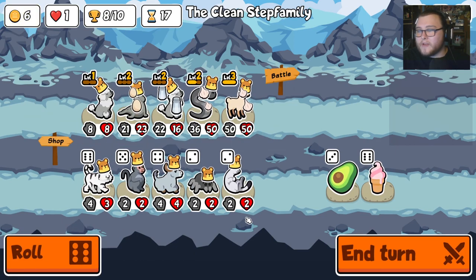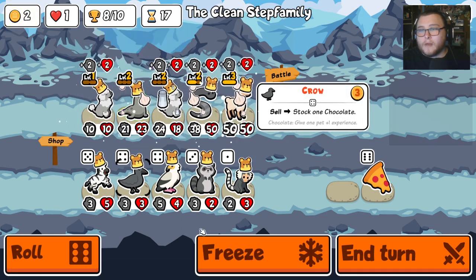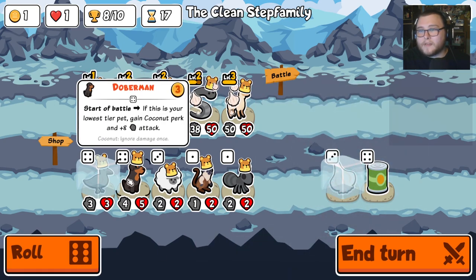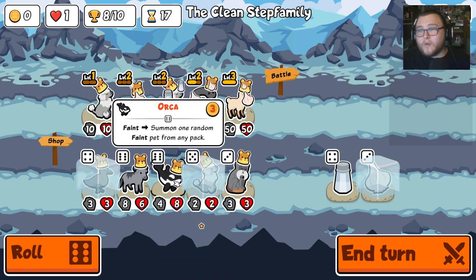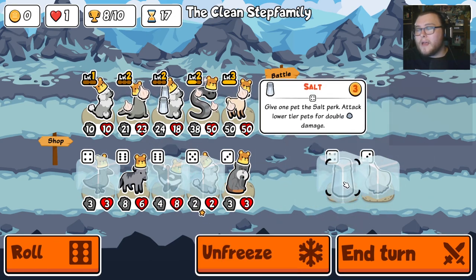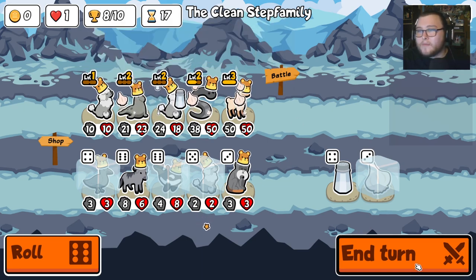I'm looking for achievements at this point. If I can get another chocolate and get a hold of that level three leech, I'd be happy. There's the chocolate. Is there something I could go ahead and replace? I think another poodle plus an orca — I think the orca is a good final. I'm going to stack a poodle, buy a crow, sell a crow — so that's eight. Buy chocolate. We'll just end the turn.